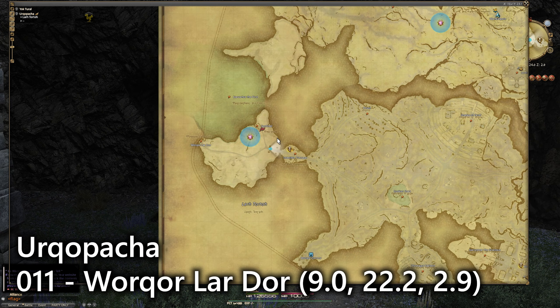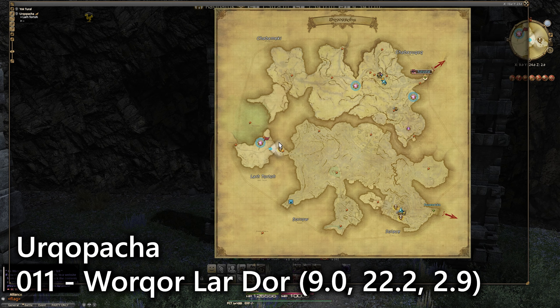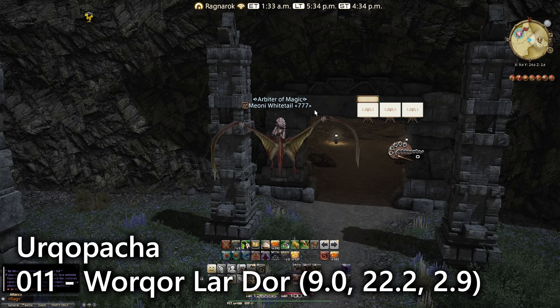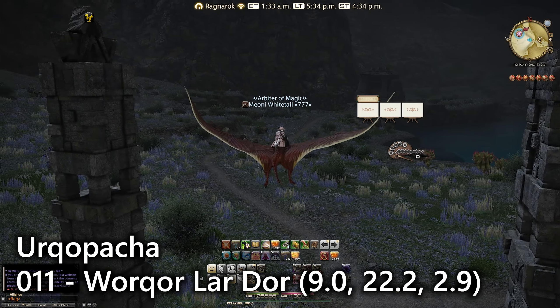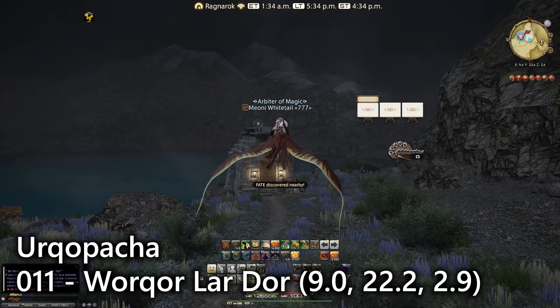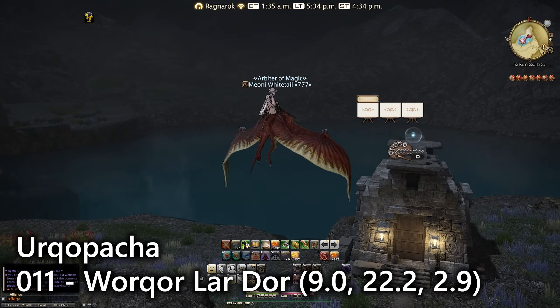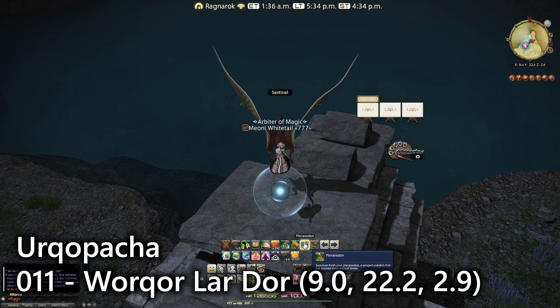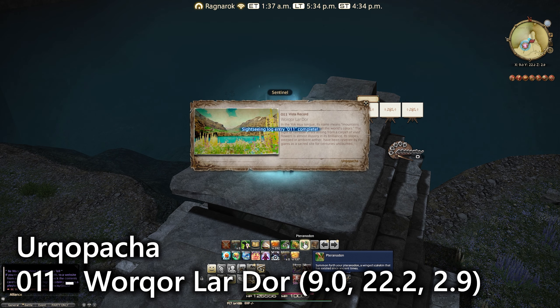For number eleven and our last entry in this zone, you need to go over to the Indelible Passage. Just out from there is a building called Sentinel — there's the cave you come out of, the garden area, and just over here on top of this building overlooking the lake is the sightseeing log. The last one for this zone, and it's another lookout emote for Worqor Lar Dor.